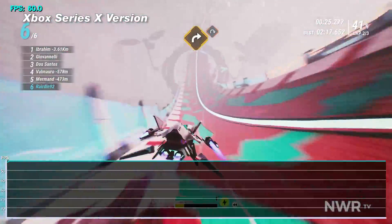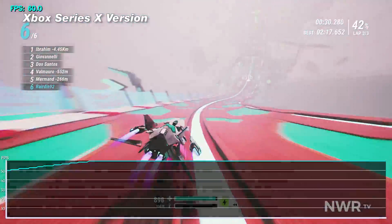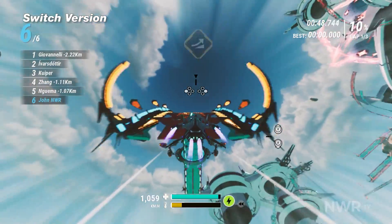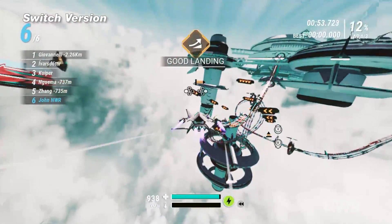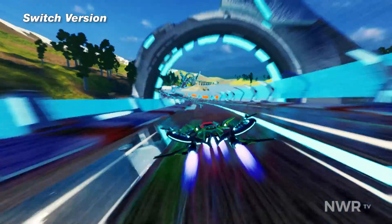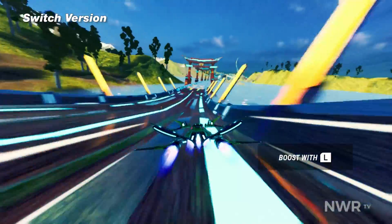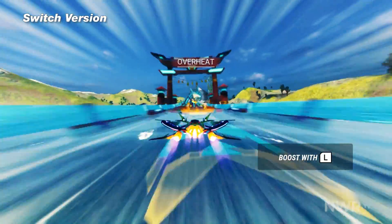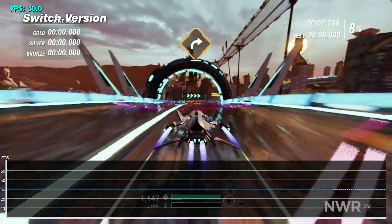The framerate is mostly locked, outside of a few select stages which can momentarily cause noticeable hiccups. It should come as no surprise that the Switch version will need to make some compromises. Both resolution and framerate take a pretty big hit on Switch. Framerate is dropped to 30 FPS, which, while not unexpected, has a noticeable impact on a racing game that's this fast. You can cover a lot of ground in a single frame, so having half as many means you're covering double the amount of track before your view updates.